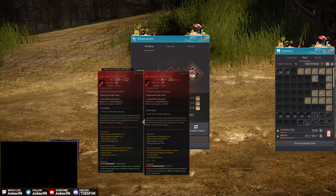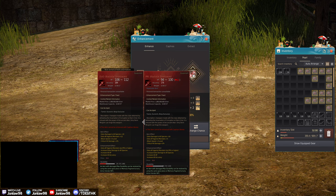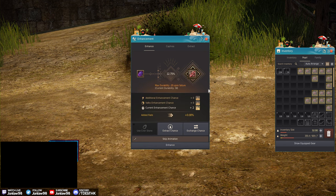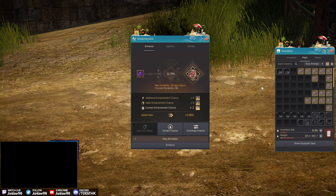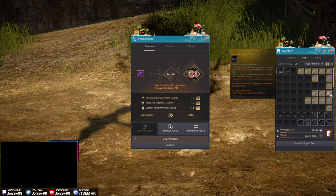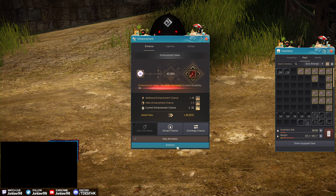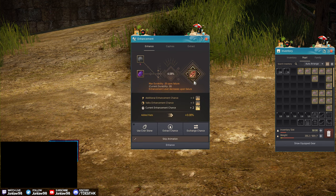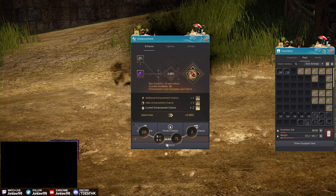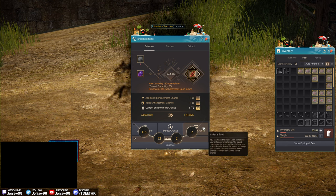So from PRI to PEN — the way I look at it, going from PRI to DUO on Black Star is like going from DUO to TRI on regular boss gear, so it's basically one tier up. For PRI to DUO I would normally start at around a 30 stack and see how it goes. DUO to TRI is basically TRI to TET in regular terms, so I use 60 and up — we built those 70 stacks earlier, and then go from there.